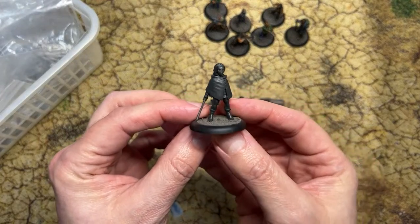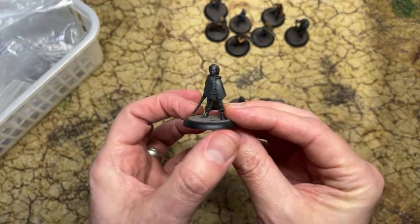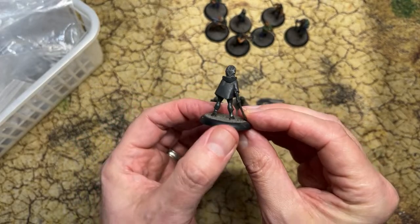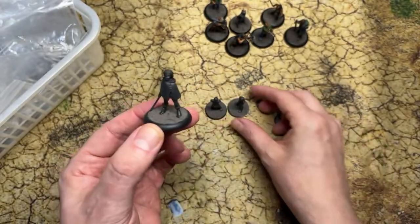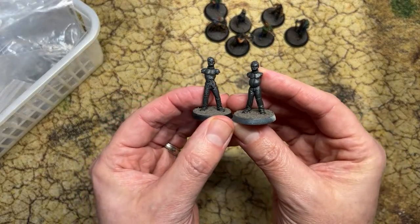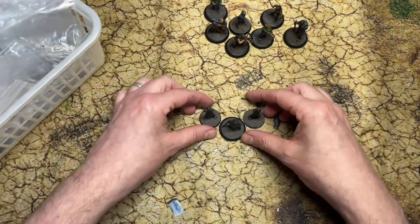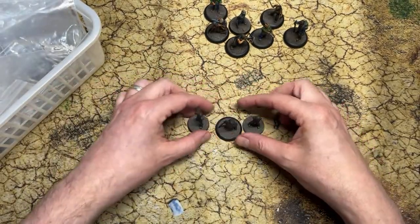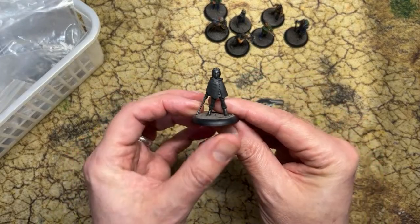These are going to be some of the first survivors I write rules for. You'll probably recognize this character from The Walking Dead — it's based on that, though all the names are different. This one is called Michelle by Hayland Games, and she comes with these two armless zombies, which are a great match with the series. I put those on smaller bases and her on the bigger one. It'll be fun to come up with rules that fit specifically for these miniatures.